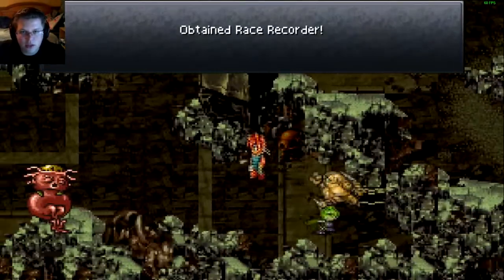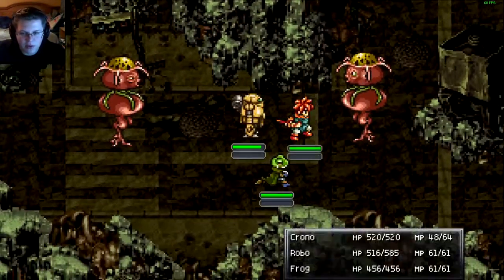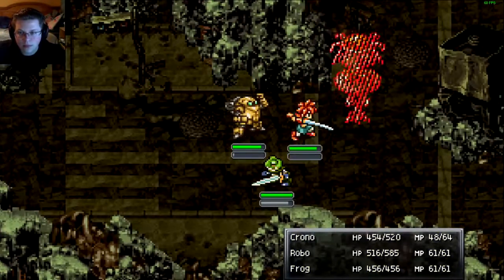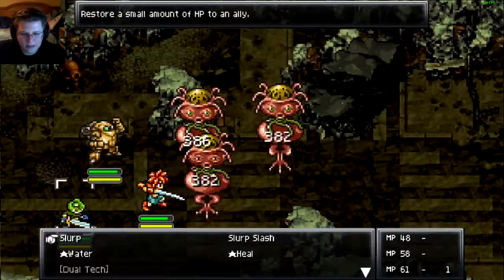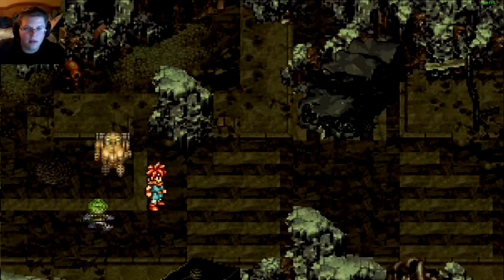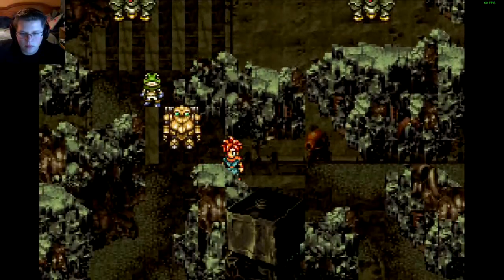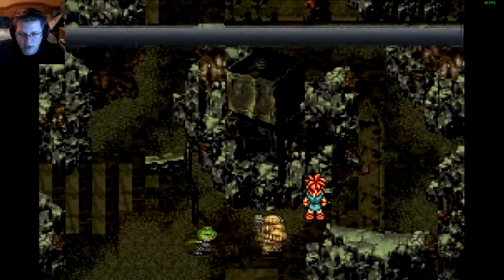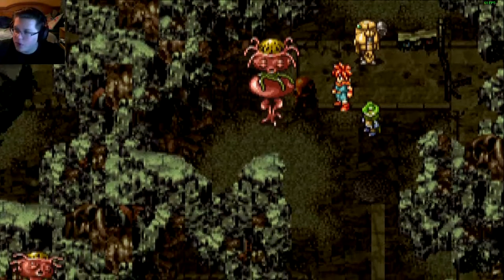Let's go ahead and get this chest — race recorder. Yeah, these guys aren't gonna let me pass without having a whack at them. Okay, it looks like Robo does a good job of taking care of them. There's another chest — mid potion, okay. It looks like we're gonna have to go through site 16. Super annoying, but let's do it.